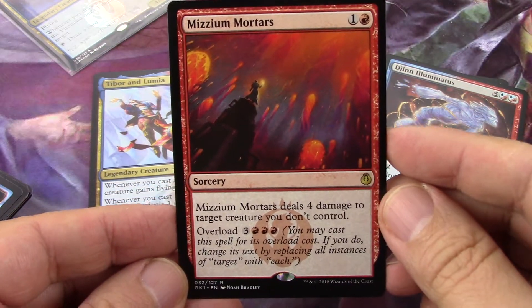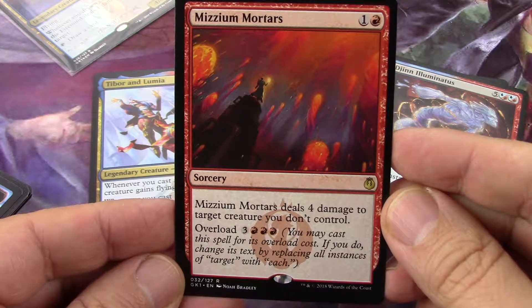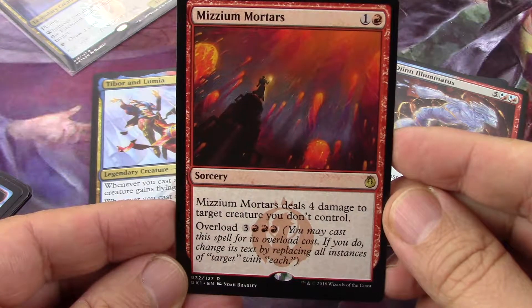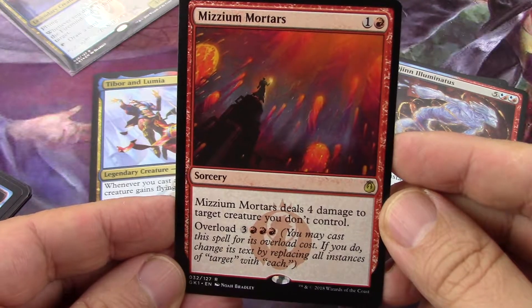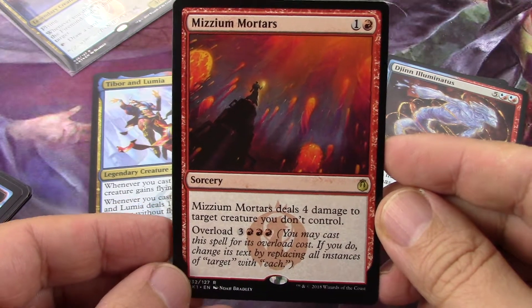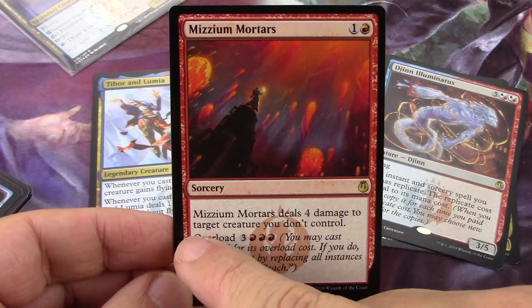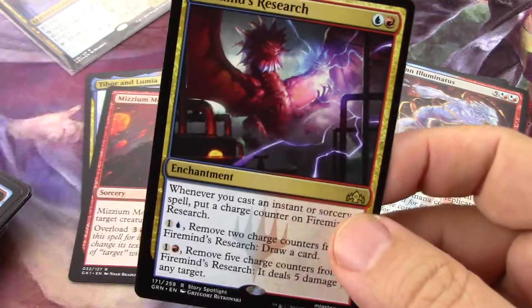This card is definitely in — Mizzium Mortars. The overload cost is six and you get to deal four damage to all creatures you don't control instead of just one target. That's amazing — an amazing card.